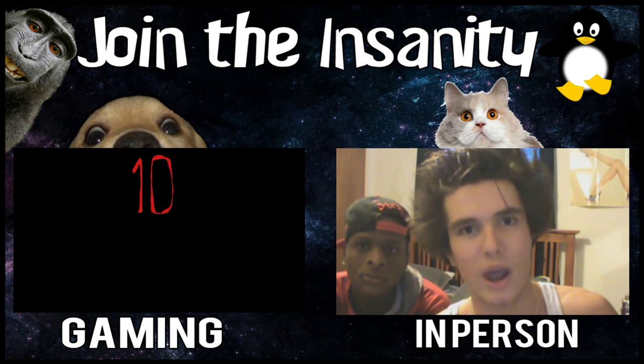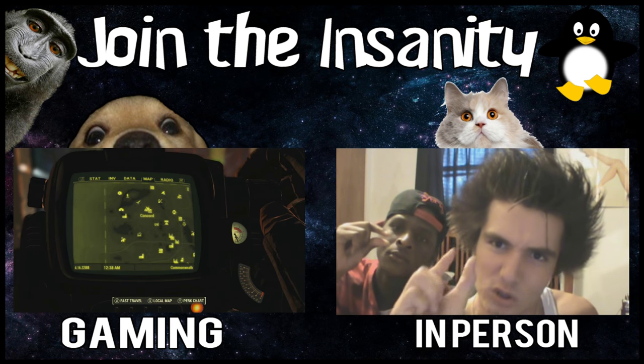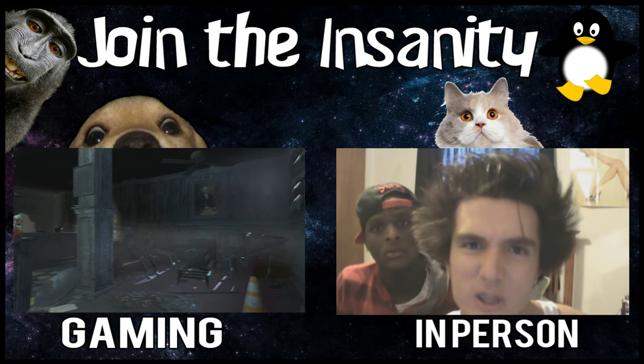Ten creepy locations in Fallout 4 — number 10. This place is an unmarked location in Concord and it's not too difficult to find. When first entering on the first floor you will notice some skeletons.